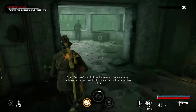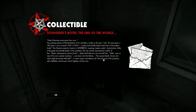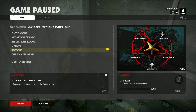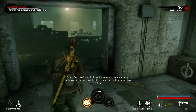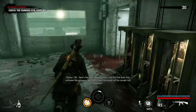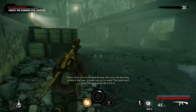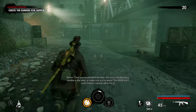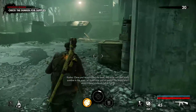Okay, here's the plan. Head upstairs and find the lever that activates the conveyor belt. Pull it and the bomb will be moved into position. Once you've activated the lever, the noise will alert every zombie in the area, so make sure you're ready. The bomb won't work if there's nobody left to fire.